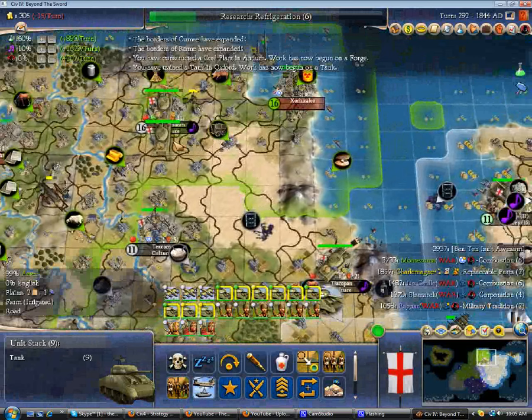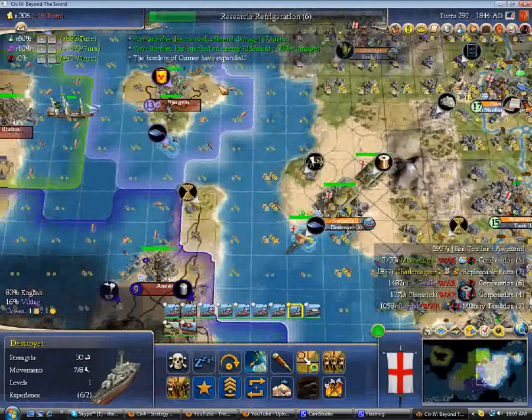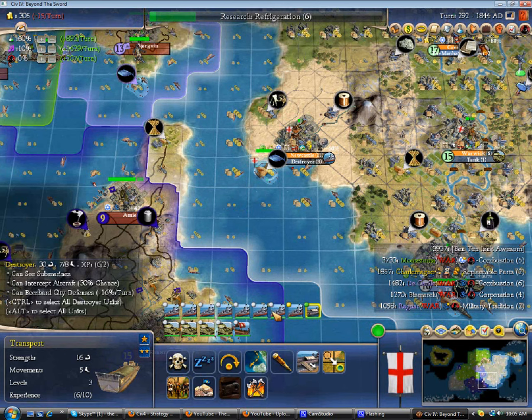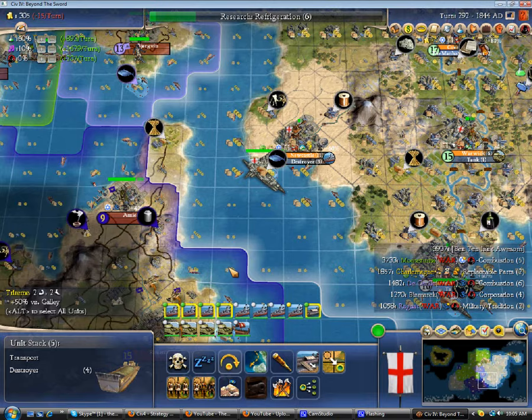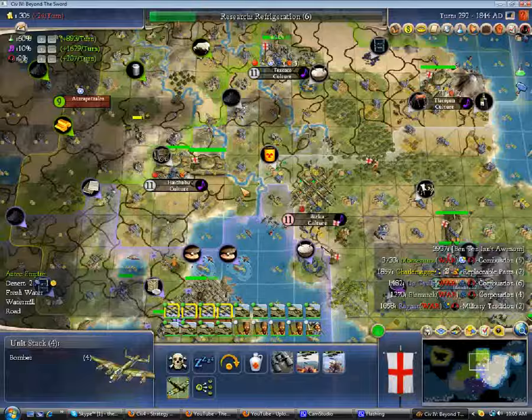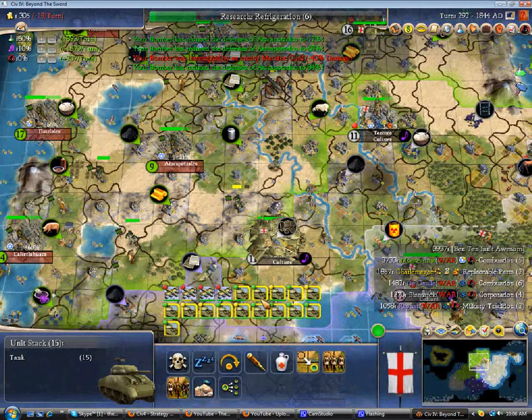Maybe I want to send these tanks over to Tenochtitlan right away, and just have this backup set of tanks take out this city. I think that's what I'll do. Throw a little bit of collateral on there, and just board these tanks onto my transport. I'll bring some destroyers along. And yes, I know I should have put Navigation on the transport, but I just took Combat — I don't care. I'm not really going to be shipping any major amounts. It doesn't really matter what I take. Because that's about all I'm using the transport for, is just taking that one city, so that I can duck war wariness and Viking culture problems.